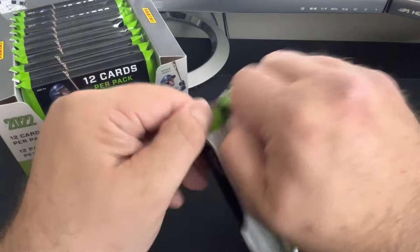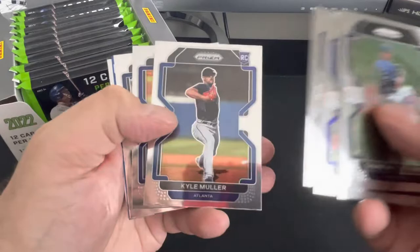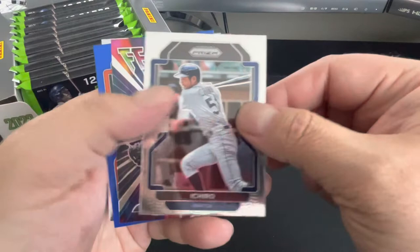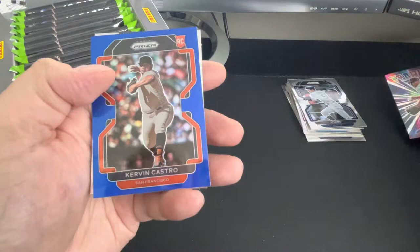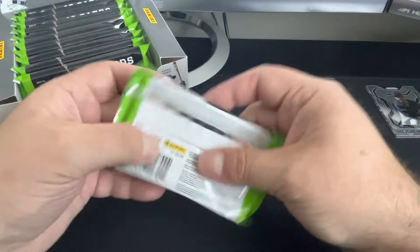Love the way these come out of the box. This is one of my favorite things about Prism. All right, here we go — Shane McClanahan, Cormick, AJ Alexi, got a little bend on these middle ones, Flaherty. McTazza is a nice Ichiro. Rafael Devers, and Kervin Castro for the Giants. That'll be a PC card.